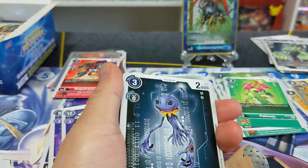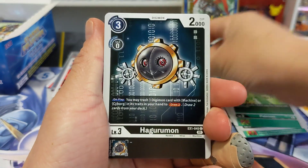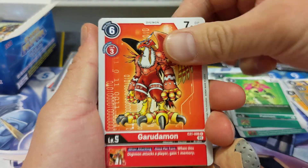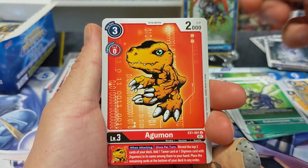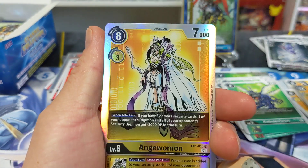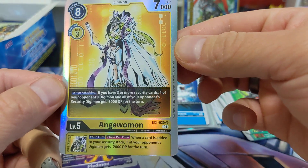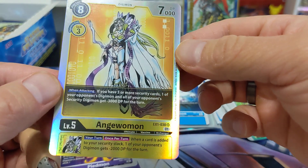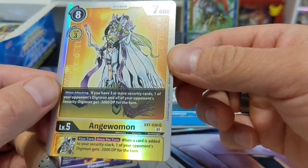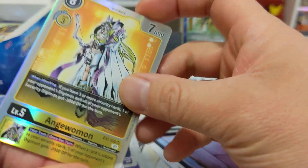I'm going to come back hard and hopefully win some games. Tapermon. And then — here we go — Angewomon! Very good. Very good card to pull. It's a super rare. It's a great card to have in your yellow deck. When a card is added to your security stack, one of your opponent's Digimon gets minus 2000 DP. It's a fantastic one.